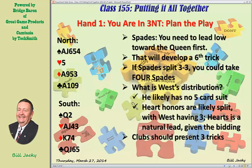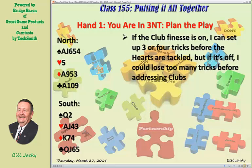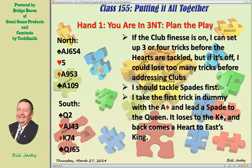Clubs should present three tricks — even four if the finesse is on. The question is: should I tackle clubs or spades first? I have to decide that before I decide my play to trick one. If the club finesse is on, I can set up three or four tricks before hearts are tackled, but if it's off I could lose too many tricks before addressing clubs. Therefore I should tackle spades first, which means I need the entry to be in the north hand. So I should take the first trick in dummy with the ace of diamonds and lead a spade toward the queen.